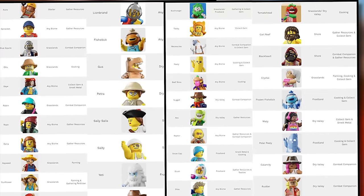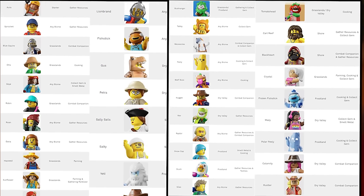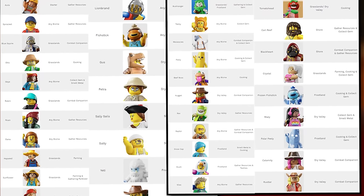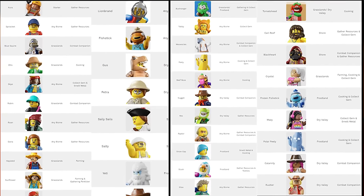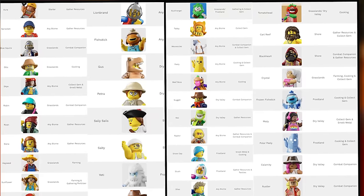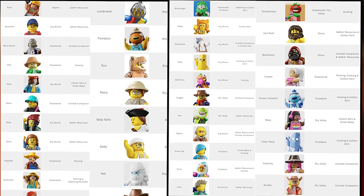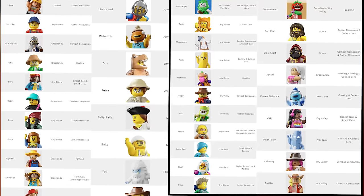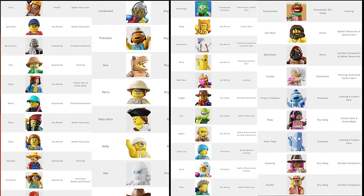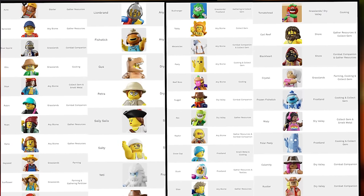There's a lot on screen right now, so let me help you guys understand what this is. On the left side is everybody you can get rid of when it comes to your villagers, outside of Yeti who is falsely put in the uncommon slot. On the right side is everybody that is rare, and the farthest right is epic tiered villagers. So anybody on the left side, you can essentially tell them to kick rocks and get out of your village, then focus on getting the rare or epic guys on the far right.